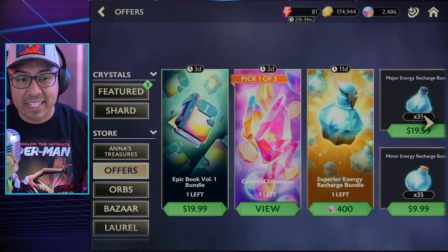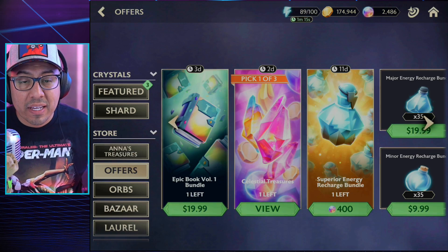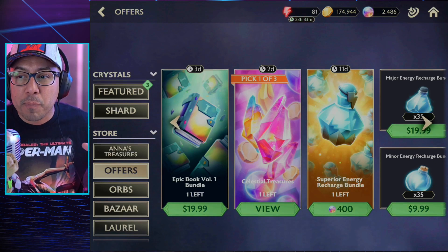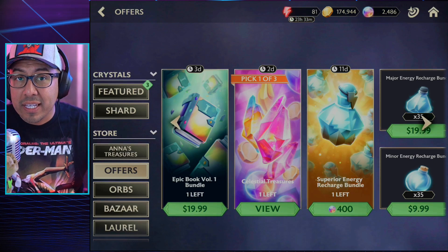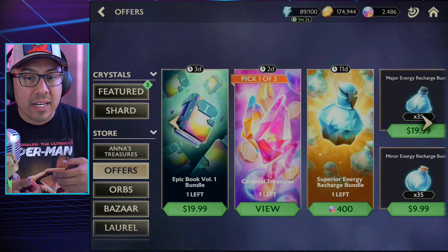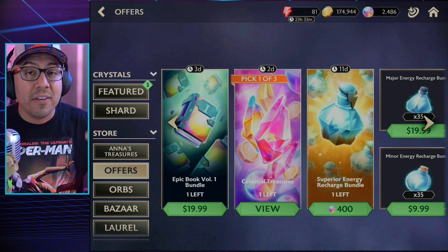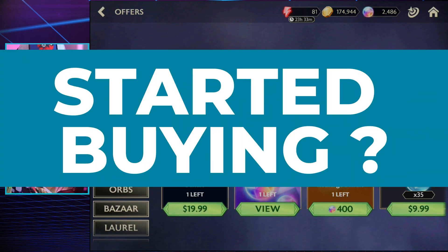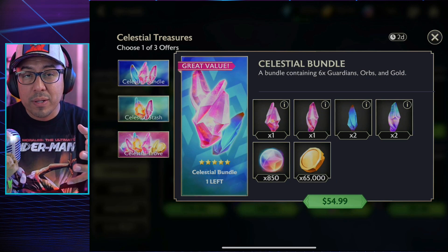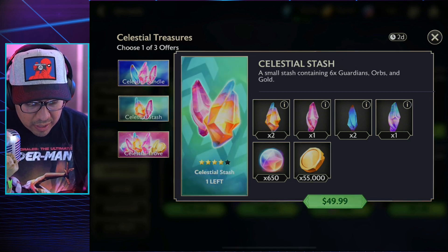What's up guys, Max here. Today we're looking at an offer I've basically never seen before. Ever since the game went live we've had welcome offers, but I didn't always know the value of guardians or certain items in this game. Whenever you see a guaranteed five-star it's actually fairly good if you're spending money. This one is a pick-one-out-of-three, so there are going to be three bundles you can pick from.